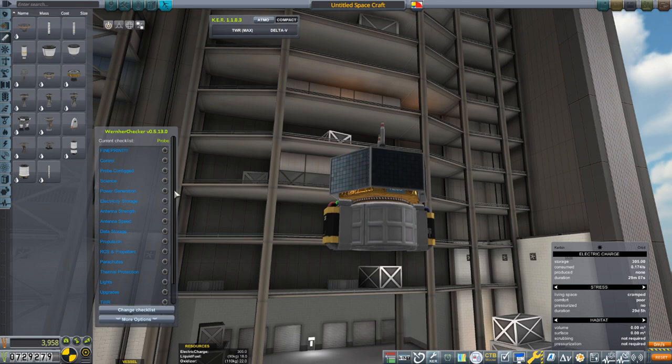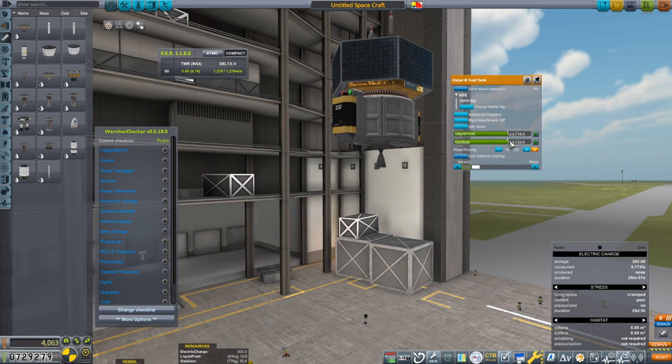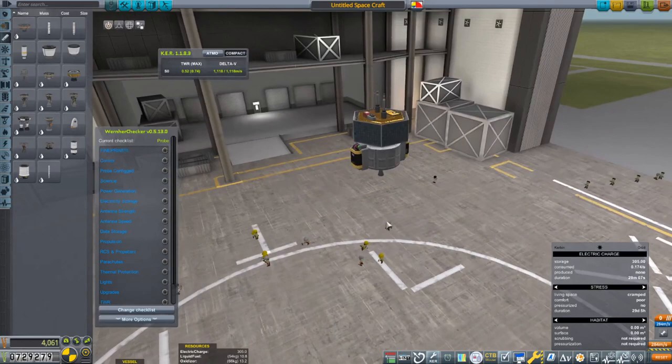Let's see how much delta-V we've got. We'll stick an ant engine on the bottom. The ant engine gives us 1,687 meters per second of vacuum delta-V. To get to Minmus you only need about 930 meters per second — remember, we're not going for an orbit, just an impact. I'll bring it down — 957 is a little close. Let's go up a little bit to 1,118; that should be easy. Thrust-to-weight ratio is over half, so that's fine.